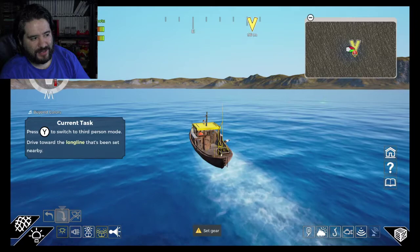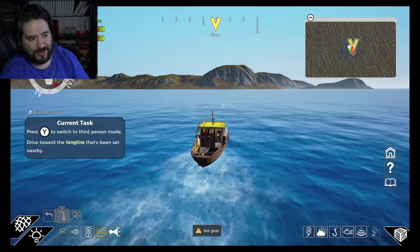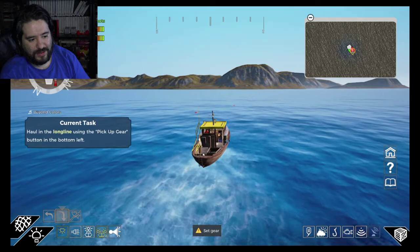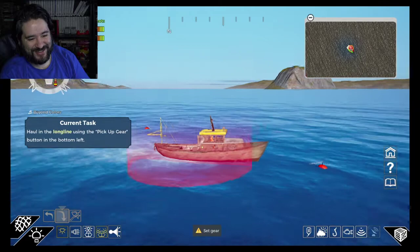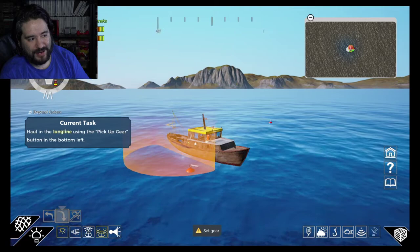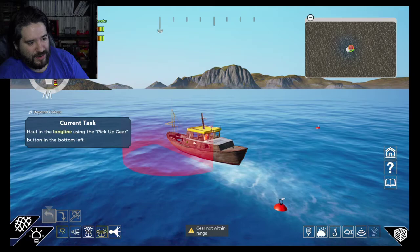Let's drive towards the long line. I'm looking at the top right of the screen — there are some arrows and stuff. Haul in the long line. Set gear. Pick it up — pick up the gear. Gear not within range.